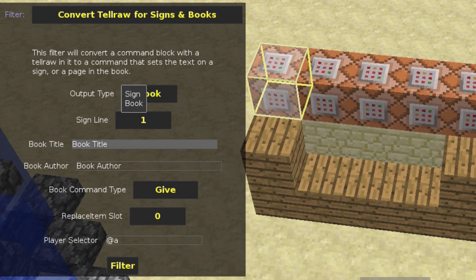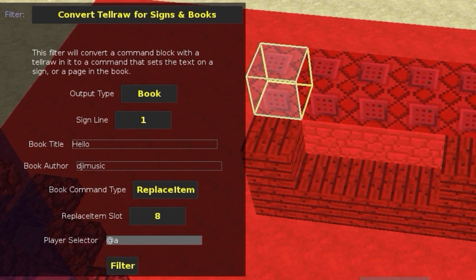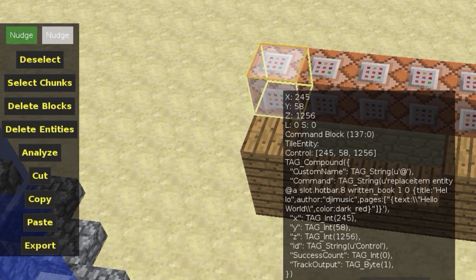For books, select the book option and change the title — let's say 'Hello' — and the author will be 'me.' Let's set the command type to replace item, slot eight, and player selector to all players. Click Filter. You'll see it ran and now it has a replace item command in it. This will place the book we set up into the eighth slot — pretty cool.